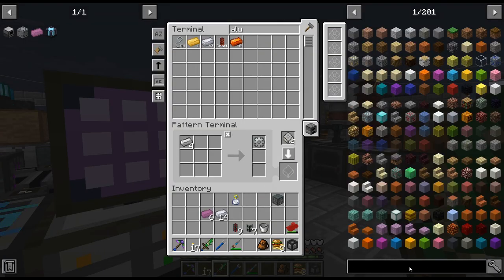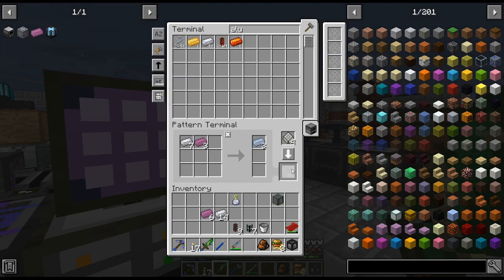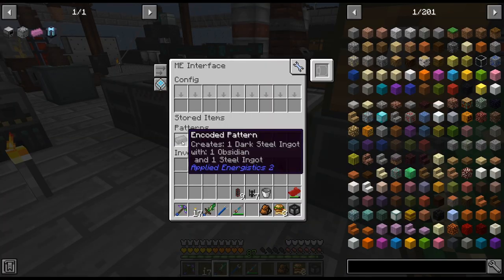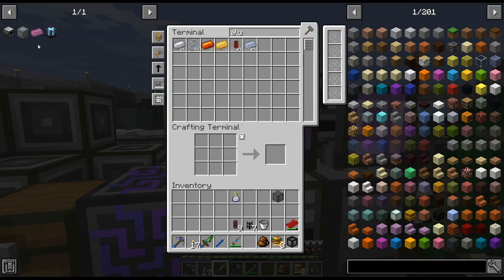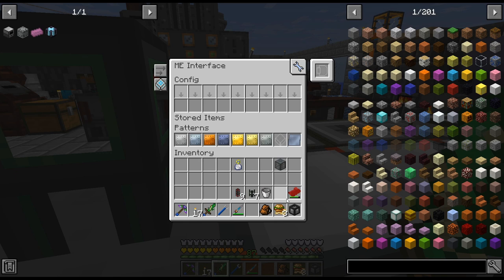Why don't we make a recipe for that? Yeah, I guess we should make a recipe. We have eight more from last episode. And I guess we could do that as well while we're here. Compactor, compactor, compactor. All right.